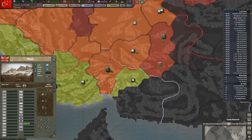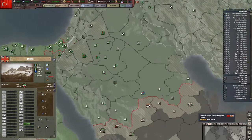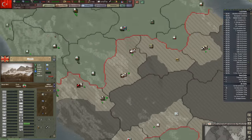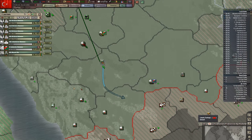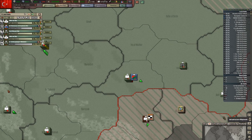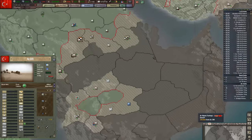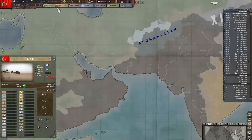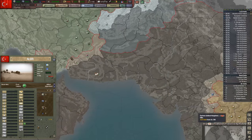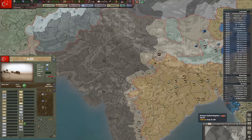We're at a good point to go ahead and end this episode here. We're making some progress — we destroyed these guys here and we're pushing down the Arabian Peninsula making some good headway. Hopefully it won't be too much longer before all of this is dealt with, and then we'll move forces over here to continue pushing into Pakistan and India. Hope you guys enjoyed it — thanks for watching, like, subscribe, and comment, and I'll see you next time.